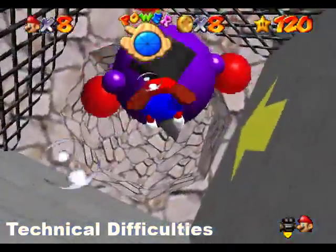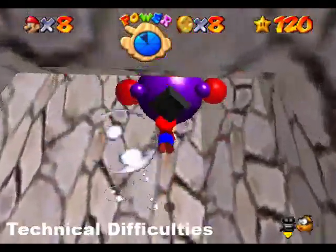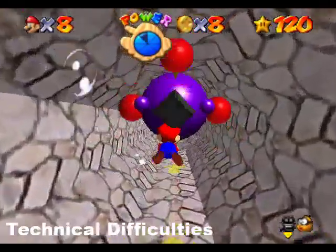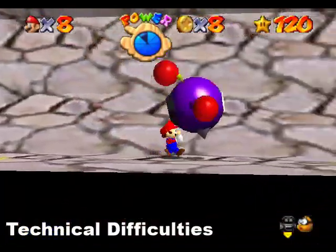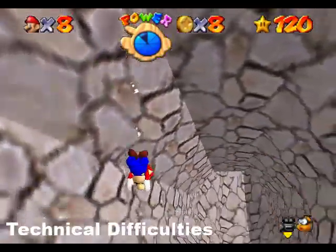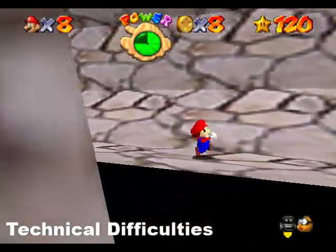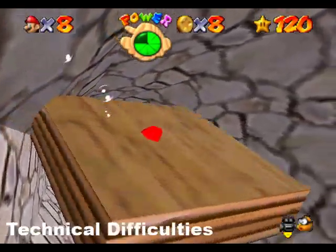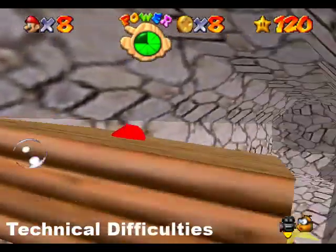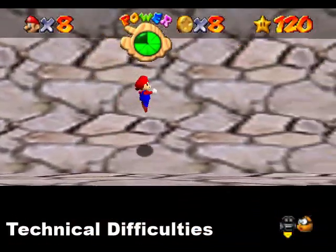I will show you guys — I'll give it a few attempts. If not, I've got a second save state that I made where I've already got the crystal. But it is just such a pain in the butt. It can be done in real time without tool-assisted help. Which is kind of a weird thing to say, but you know.